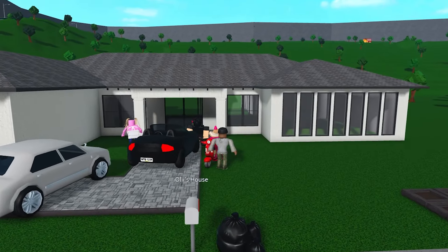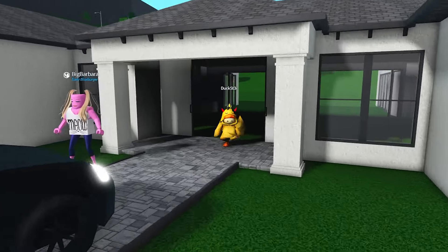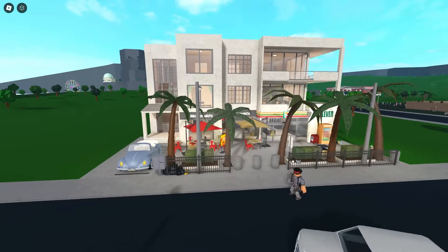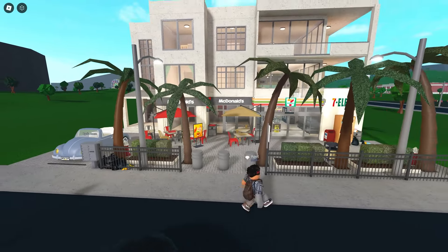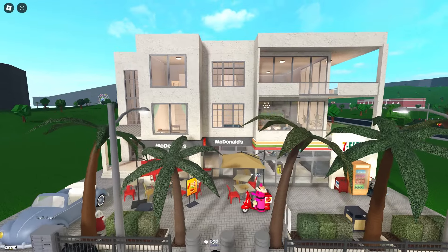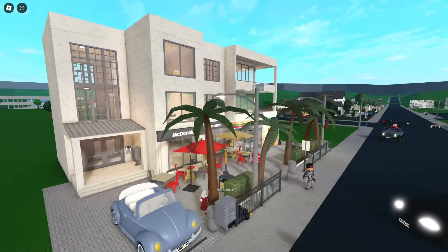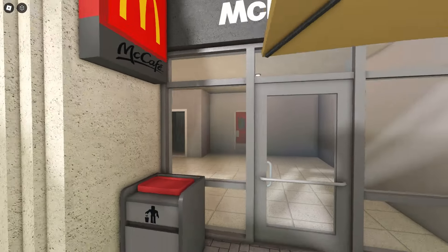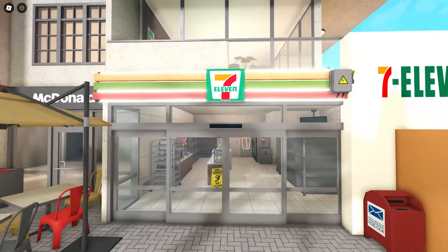Next plot, we have Ollie's house — we've got a very finished house over here. First plot on the pizza side, we have Bagel's house. We've got a multi-use building — I like it. We've got a McDonald's down here and a 7-Eleven.